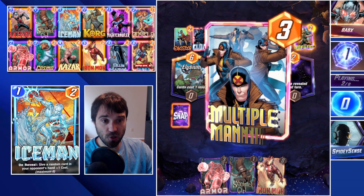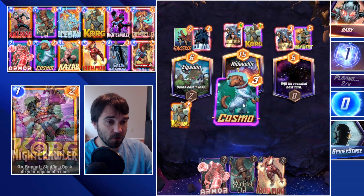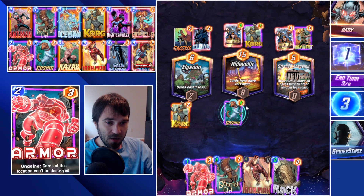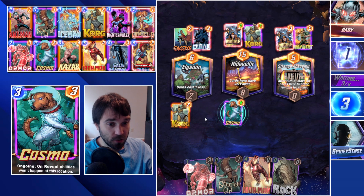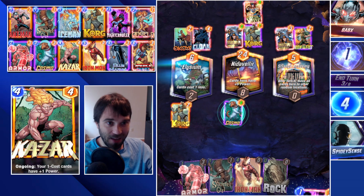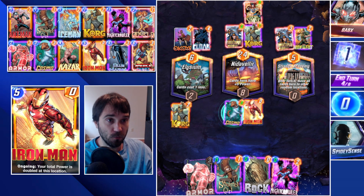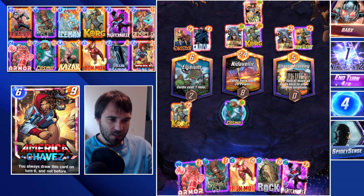With Cosmo, they're not going to be able to do a last-turn Heimdall or move Multiple Man across the board. We have Armor to protect a lane if needed but don't have to just yet. We have a free Squirrel Girl and a free Rock — I'll hold those for now. The opponent only has one card left; they flooded their power onto the board quickly and are now at a disadvantage. They snap, but as soon as they see the Iron Man I think they're probably going to retreat. Let's wait one more turn before Iron Man.